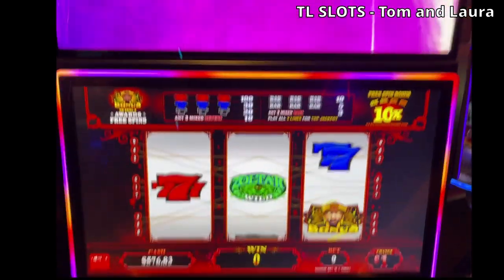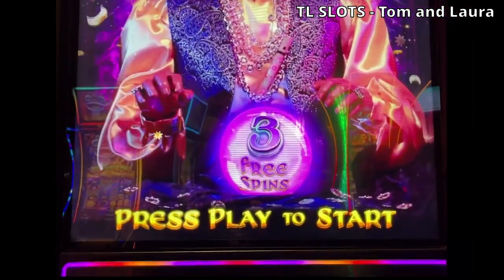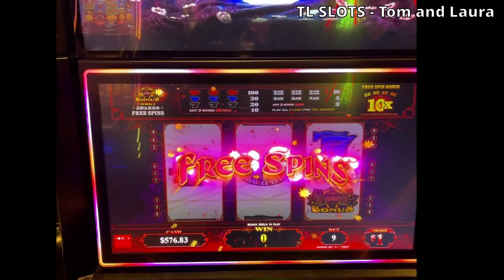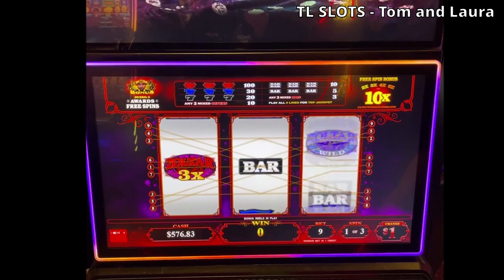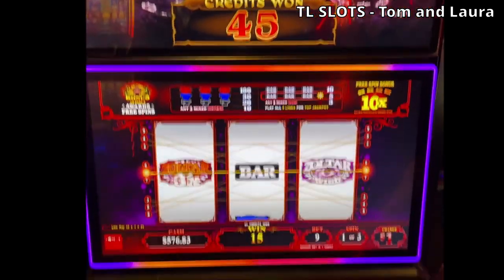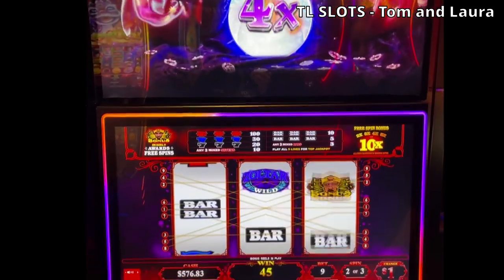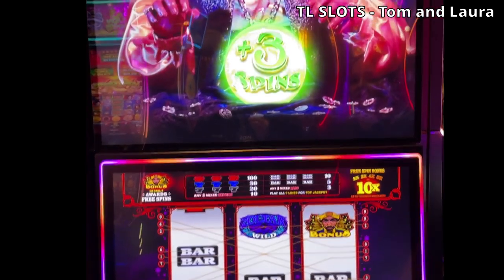Whoa, what is that? Here we go — we get three free spins, and we get to press play. All right, babe, here we go. Press play. Three spins. Three X on that one — that's $45 on that one. Four X on this one. Three extra spins! Beautiful. Thank you, Zoltar.